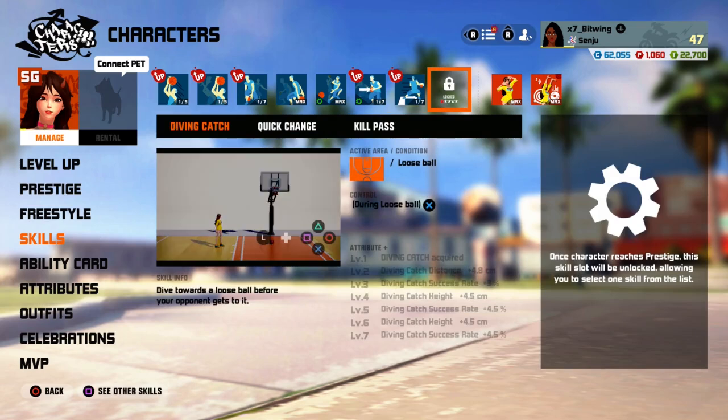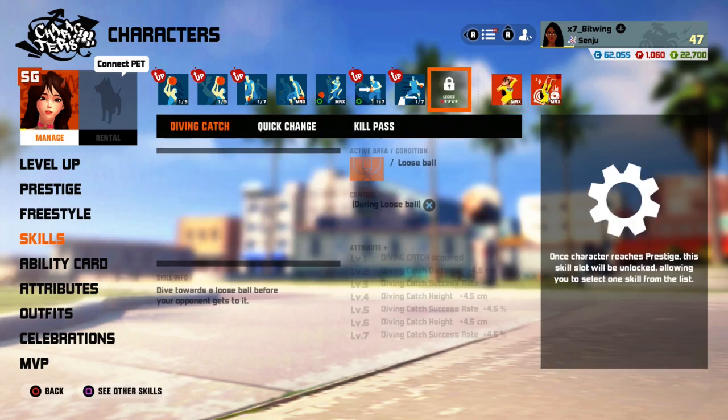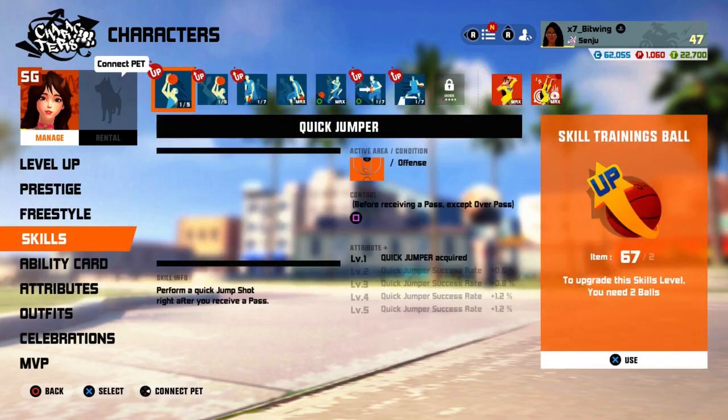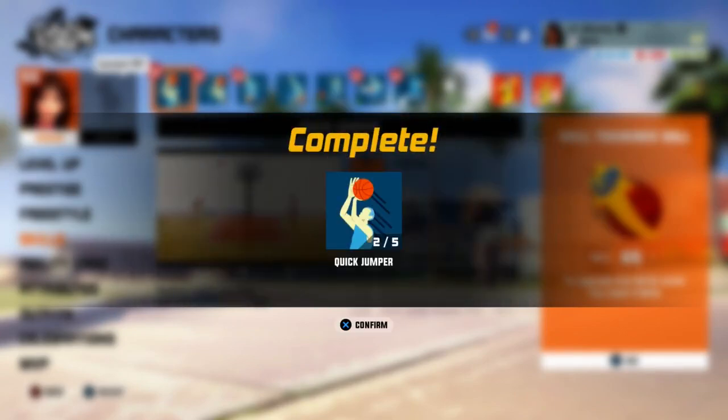Her P6 skill is diving catch, quick change, or kill pass — which are not bad options. I would either go diving catch or quick change myself. Some people like kill pass though — you be getting your teammates mad open with that sometimes. I don't even know where to start upgrading, there are so many good skills and so little skill balls.